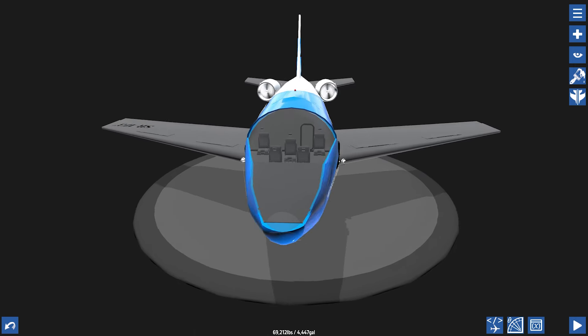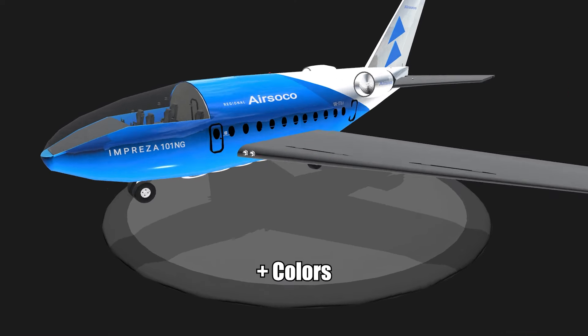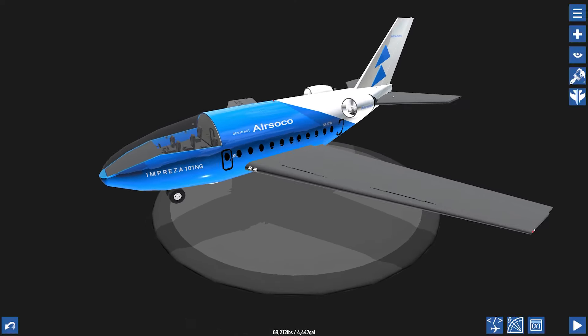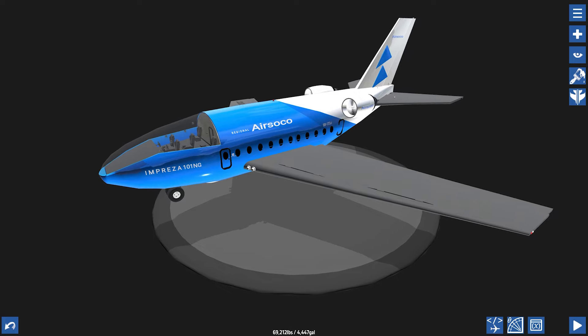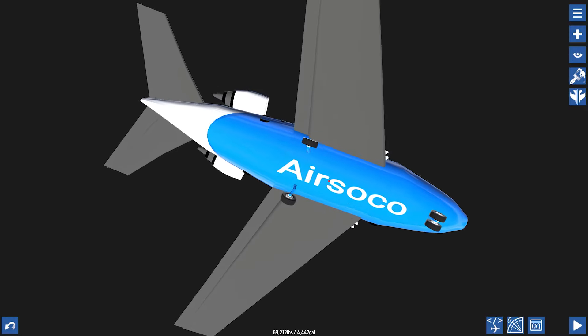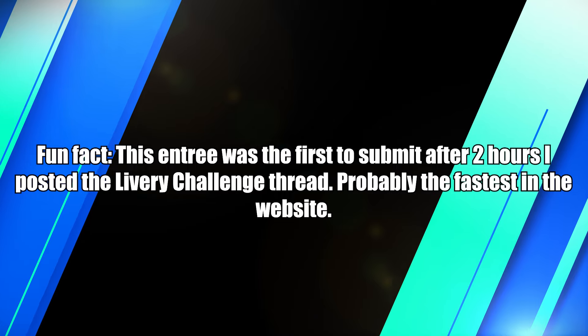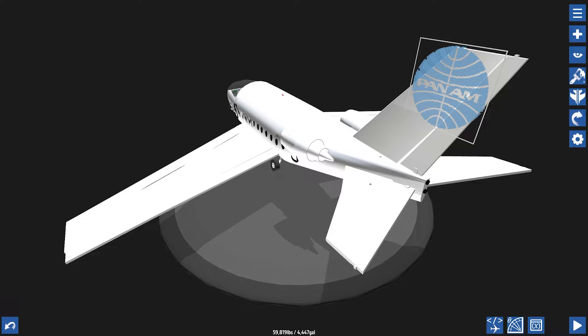In the first entry we got the plane spikes air soco. First impressions: I like the colors and delivery, it's clean and down to the last every minute detail. Definitely VinFage approved for this one. I'll give this a decent points but the final points will be recorded later in this video.